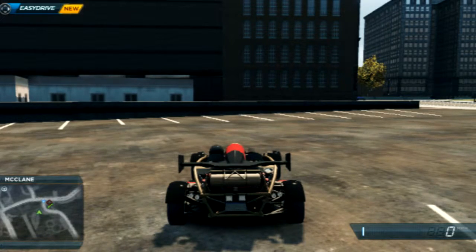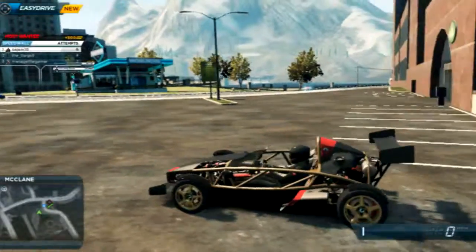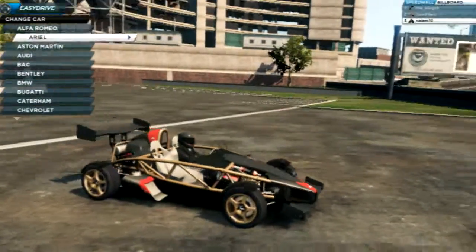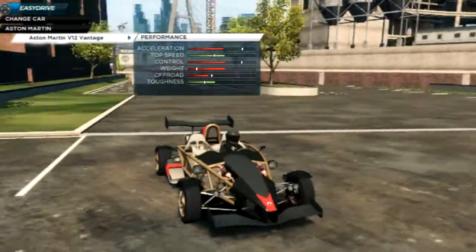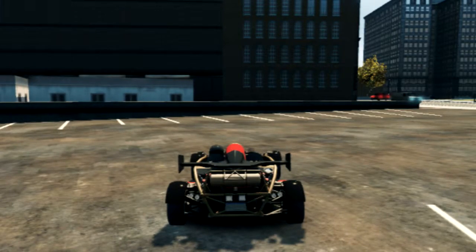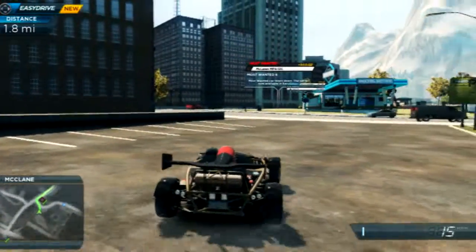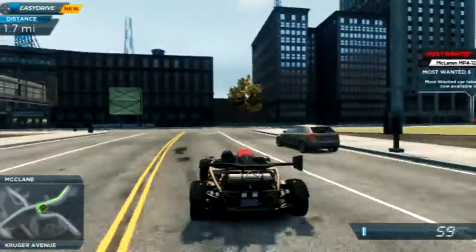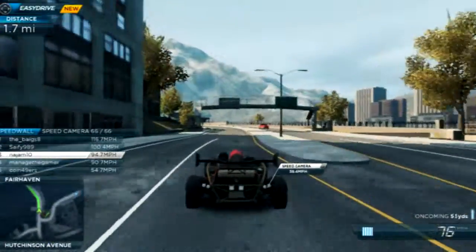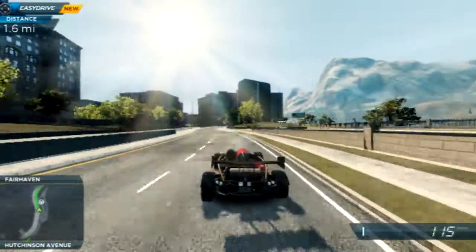Hey everybody, it's Niche, welcome back to another Need for Speed Most Wanted episode. In this episode we're gonna take a look at another car. Last time we took a look at the Aerial Atom, and today we're gonna take a look at the V12 Vantage. Audio's fixed — I know it was a little low, but I think it's good to keep it a little lower than the game audio.